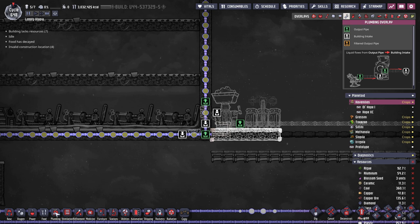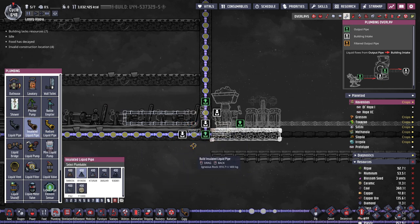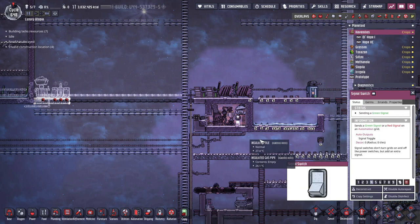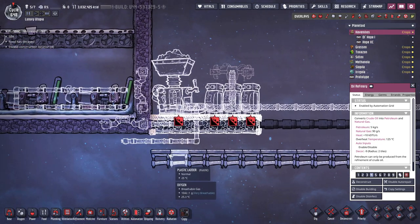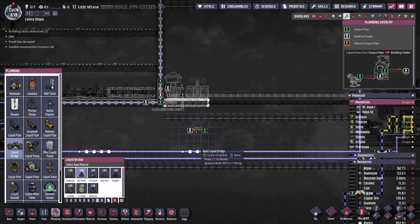For the pipes coming in, we're coming from the steam room. Then we need to get out and back in. For the cooling liquid, I'm going to make some petroleum and leave it in this loop so we have enough to start this up. I'll make a liquid bridge and some pipes going up, and also disconnect the existing one.